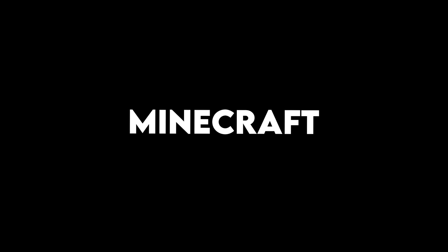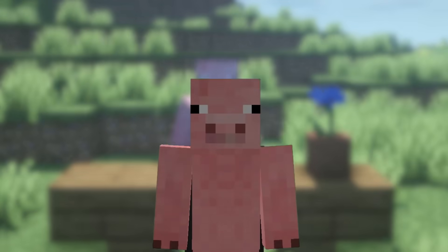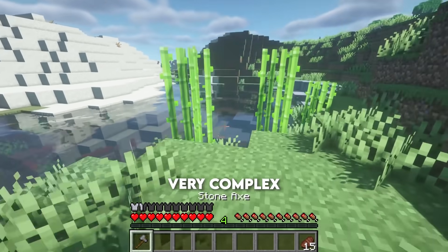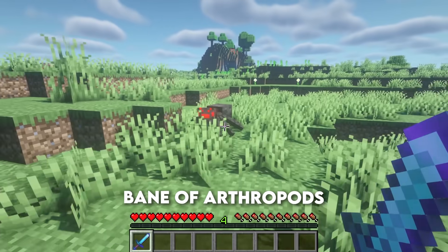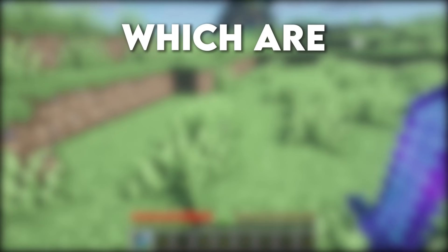So you want to get good at this game called Minecraft? Well today I'm going to be explaining every single enchantment in Minecraft in just one video. Aqua Infinity — this enchantment is actually very complex, it lets you mine faster in the water. Bane of Arthropods is a weapon enchant that decreases damage to arthropods, which